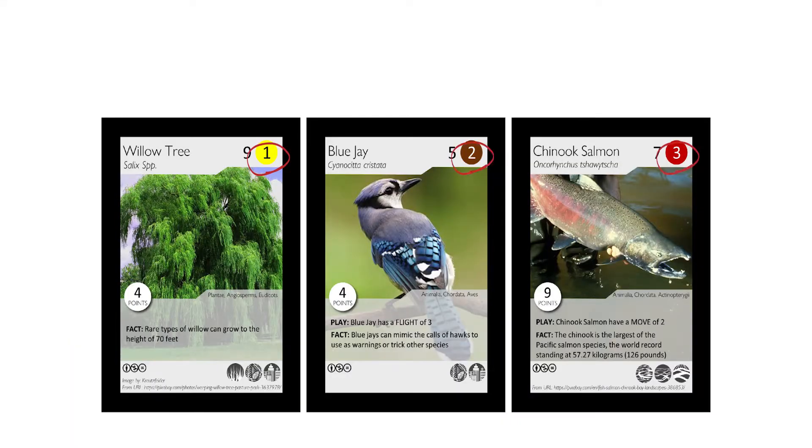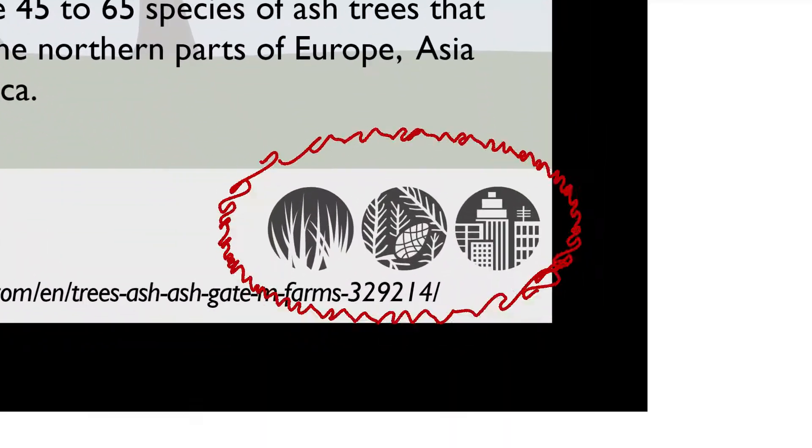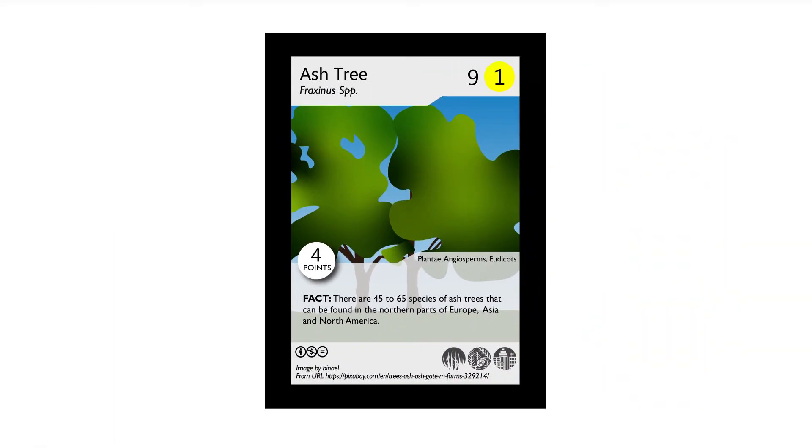The first card you need to start building your ecosystem is an autotroph species, or a species that produces its own food. Look for the number in the top right-hand corner of each species to see how it gets its own food. The other card features that will help you build your ecosystem are the type of terrain the species live on, the size of the species, and the point value. Make sure to read your card for special instructions.